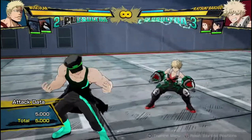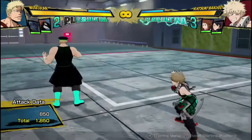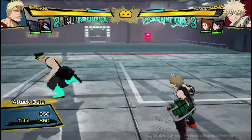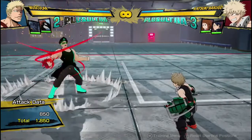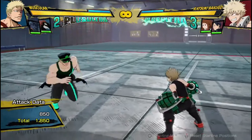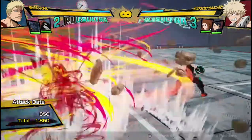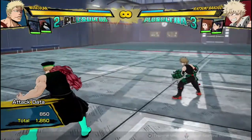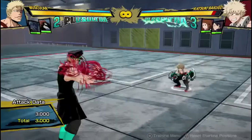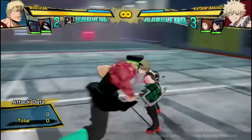Now let's get into his buttons. One of Muscular's main things that is core to his playstyle is his quirk form. This move looks a bit weird when you do it — nothing happens when you initially press it. But if you hit the opponent with it, he will charge his arm. Or if you hold it down for long enough, he will charge his arm. So I held it down for a decent amount of time there and he's charged one of his arms. If I hit the opponent with it, he'll instantly charge it up so I don't have to do the wait time.